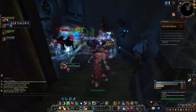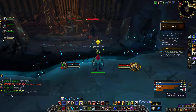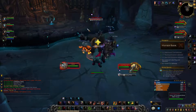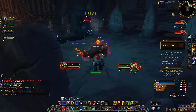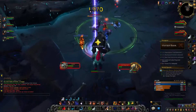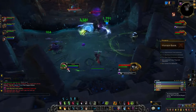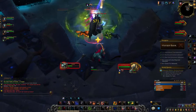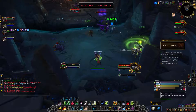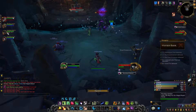To pull the boss, simply have someone attack Lady or Lord Waycrest. Lord Waycrest will jump into the arena. Tanks, watch out for Wasting Strike as it will do nature damage and apply a DoT. Everyone needs to watch out for Virtulent Pathogen, which places a disease debuff on a random player dealing damage over time and placing a green circle around them. Anyone inside this circle when the buff expires will gain Virtulent Pathogen. Additionally, when this debuff expires it places a green swirl on the ground that explodes after 4 seconds.